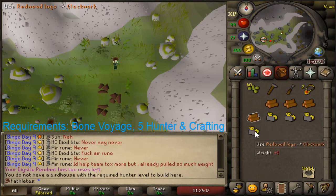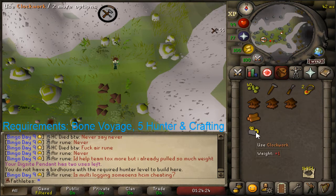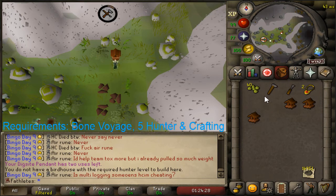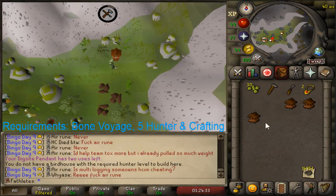So once you have these, just use them and make all four at once. You will only need clockworks the first time you do this, because once you do it again you will get your clockwork back. So you will only need to bring seeds and logs after that.